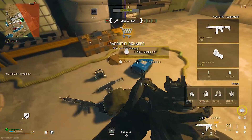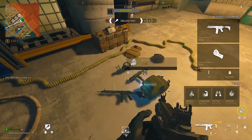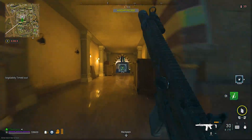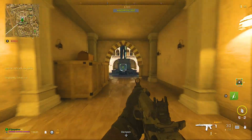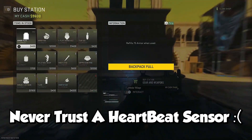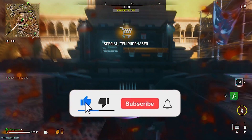Once you've got this loadout, you've spent no money on getting it, which means you can save more money for this method and get more weapon level XP and rank level XP. Now that you have your money and your weapon, go to any buy station and buy a ton of shields. The more shields you can afford, the more XP you'll get for your weapon.